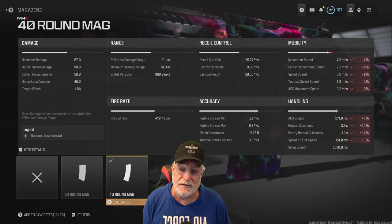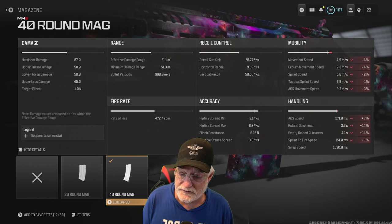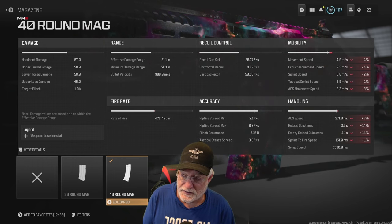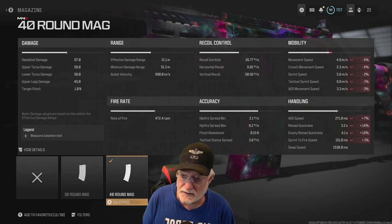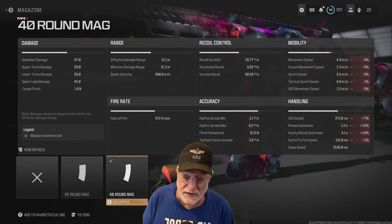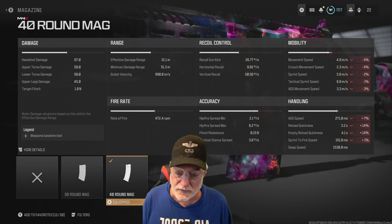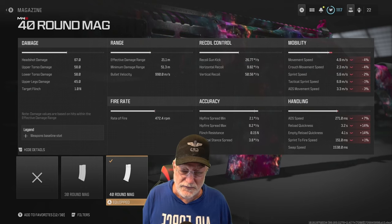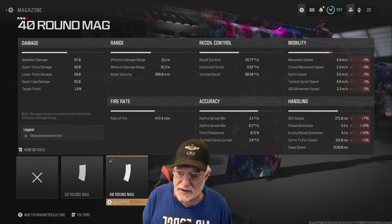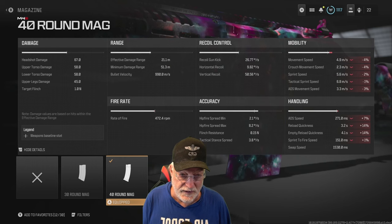Now it's a good place to look at the damage. Headshot is 67, upper and lower torso at 58, and upper legs at 45. So it's going to be a three-shot kill if you keep it in the lower torso and above — you can never get a two-shot kill on a fully healthy enemy. Effective damage range reaches out to 21.1 meters. Rate of fire is 472 rounds per minute, so you're putting out 58 upper torso damage at almost 500 rounds per minute — pretty good.